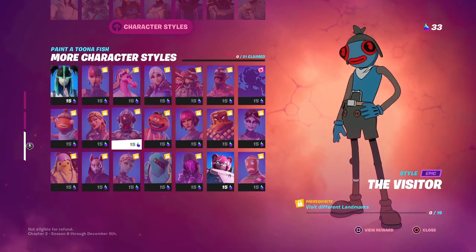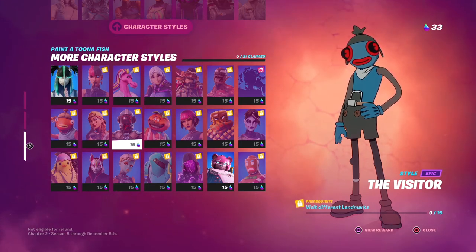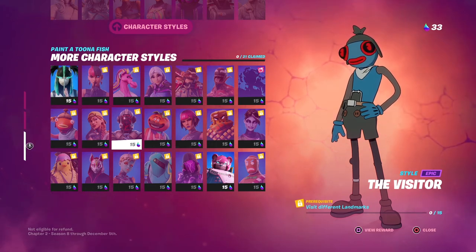Visit different landmarks — you need to visit 15. This is very easy. All you have to do is land at 15 different landmarks or jump in a car and drive around to different places. You should be able to knock this out within a couple of games.